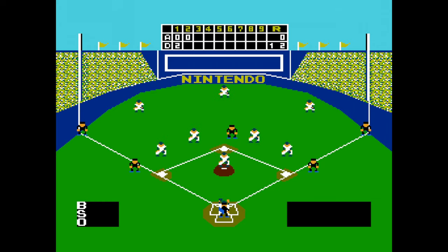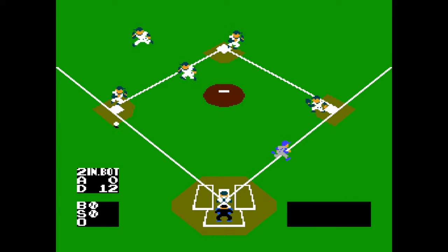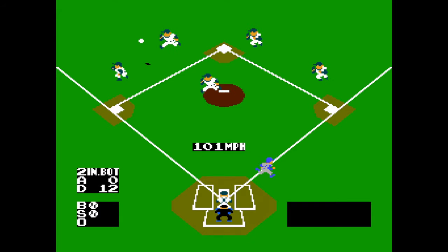That shouldn't leave the park. There we go — managed the damage there. I like that they can't fit a 12 on the scoreboard for that first inning. We're trying to pad our lead a little bit here in the bottom of the second. Let's bring in Fluff for a Fluff fact about NES Baseball. Fluff, what do you got for us?